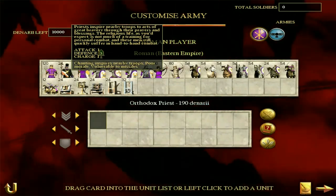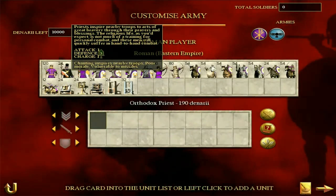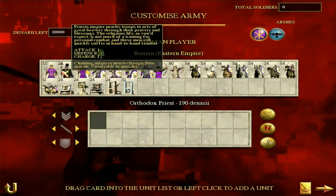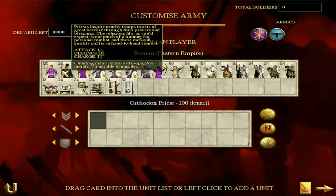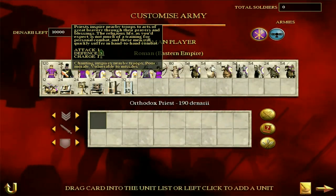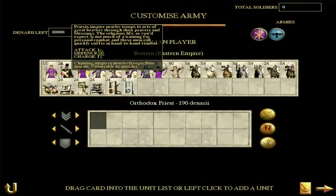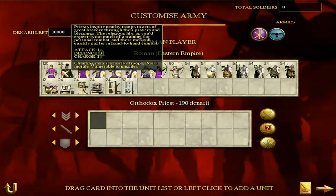Then we have an interesting unit, the Orthodox Priest. Priests inspire nearby troops to acts of great bravery through their prayers and blessings. These guys are clearly not fighters — attack of one, defense of three, poor morale, actually worse than the peasants, and only 24 men per unit. But they're not used for attacking. What they are good at is their chant or prayer, which inspires nearby troops and improves their morale. Morale is such an important part of Rome Total War — it's really the difference maker. If a unit can hold on just long enough for a cavalry charge or a few more jabs, it's going to turn the tide of a battle massively. So any unit that raises the morale of other troops is a good unit in my opinion.